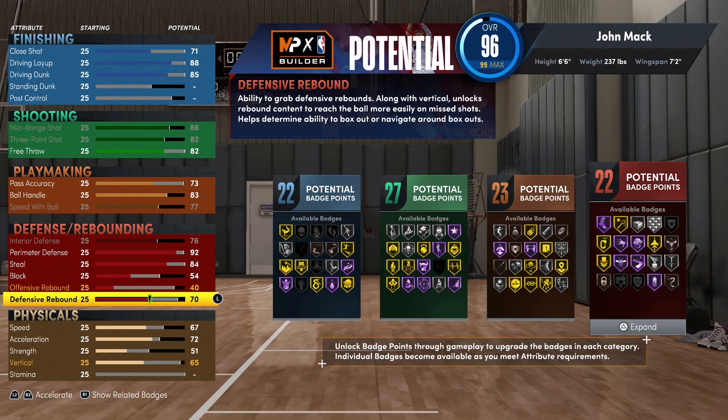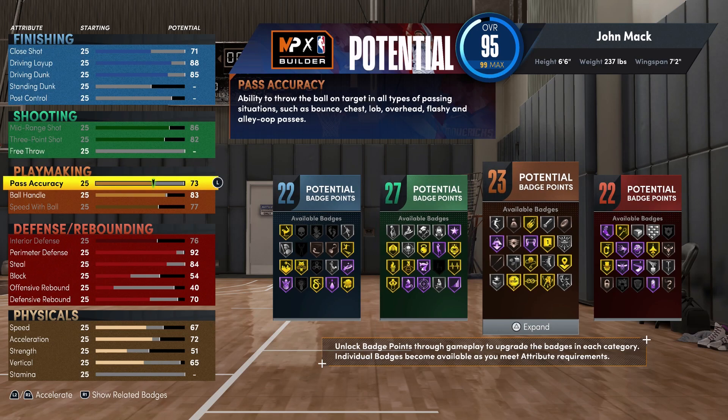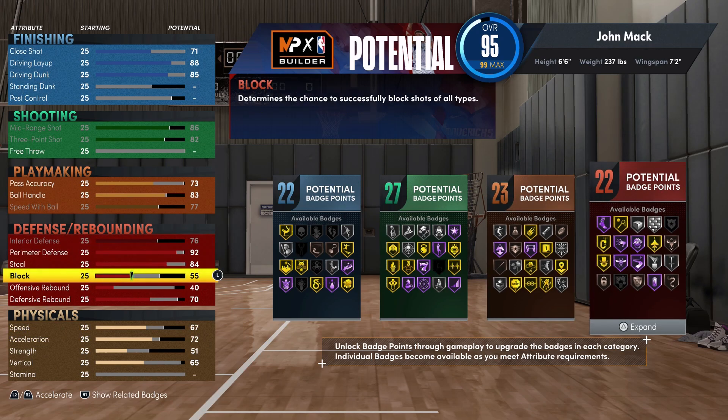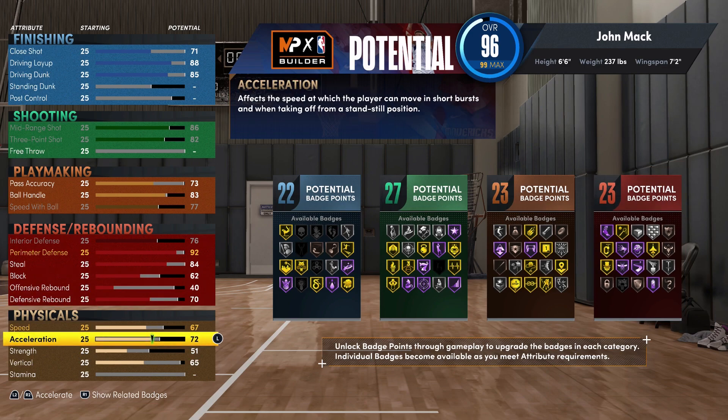So that's 22 finishing, 27 shooting, 23 playmaking, and 22 defense and rebounding badges for a total of 94 badges. This is the MyCareer and rec build. But if you don't want the free throw — because you play primarily park or don't play MyCareer or rec at all — you can get an extra badge by taking the free throw down to zero and bringing your block up to a 62, giving you 23 defense and rebounding badges and a total of 95 badges.